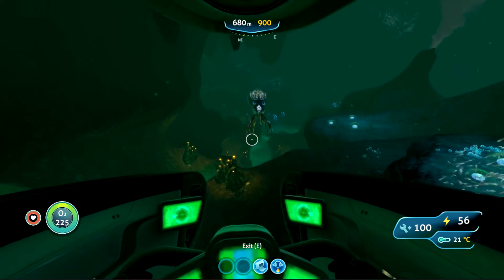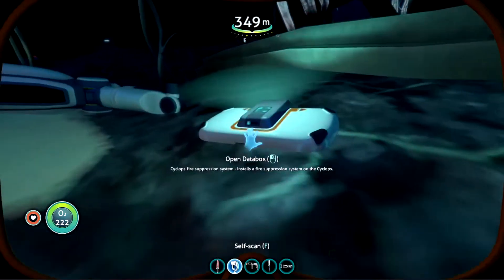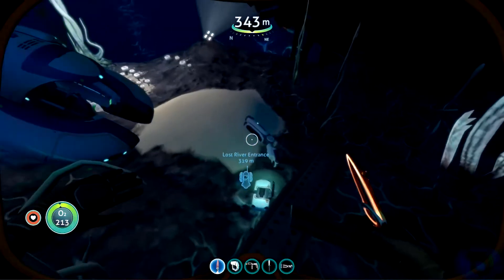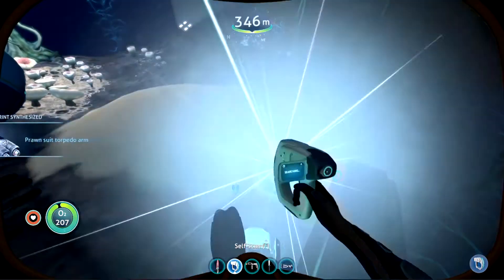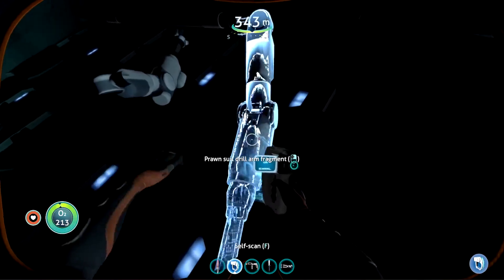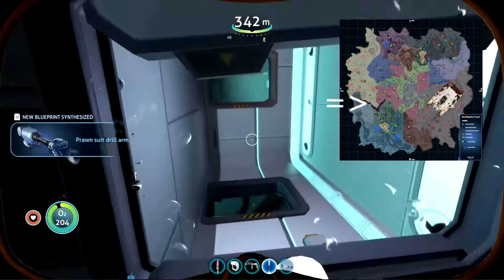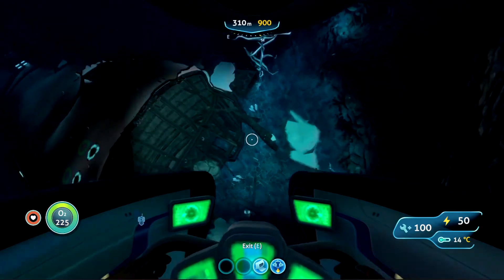I will show you where the entrance I just put the beacon on is next episode. Here we are — we found another data box. Hey, the fire suppression system! This would be an awesome module if you get attacked a lot. The wreck we're at right now is found in a small sliver of blood kelp zone — not quite as big as the large one in the north, but you can see the blood kelp nearby.